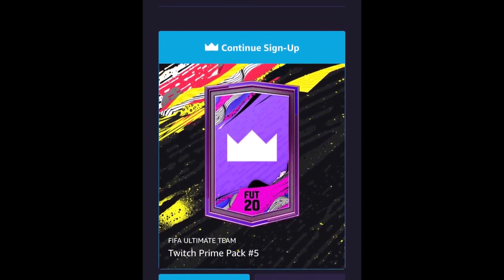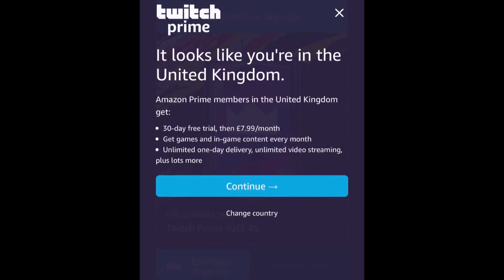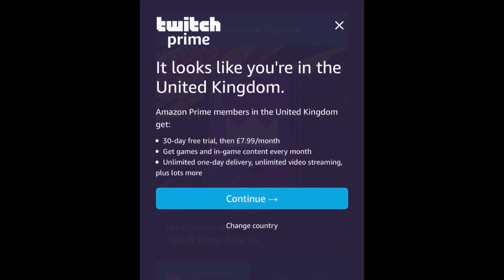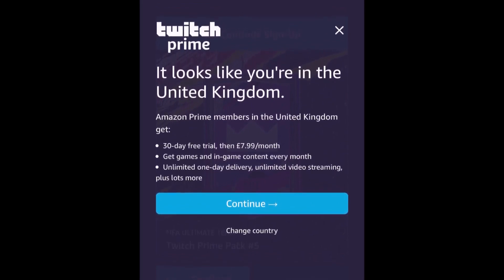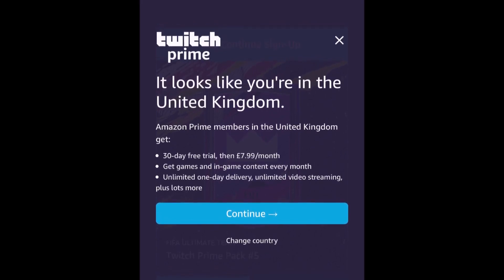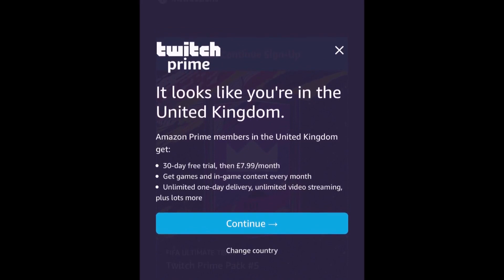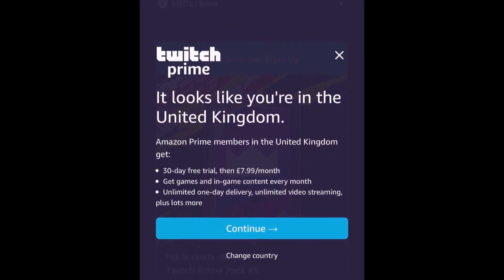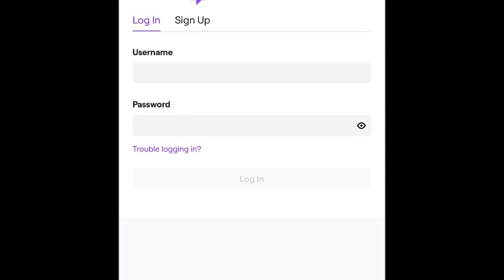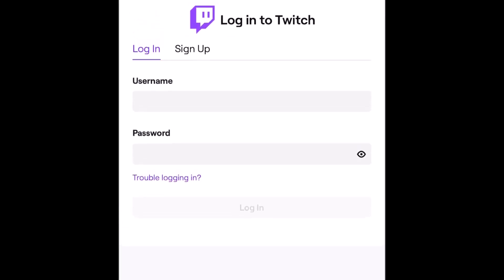So it's your Twitch Amazon Prime pack and it will say 'Continue sign up' — you click on that and it takes you to the next screen. The next screen shows you that you're in the country of the United Kingdom and explains everything. It's a 30-day free trial, then it's $7.99 after that — you can cancel, which is a good thing, and that's why it's a free pack. You click continue.